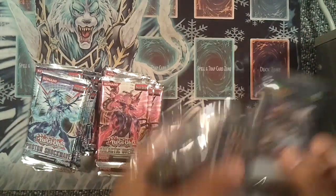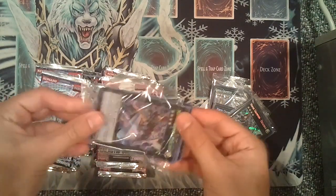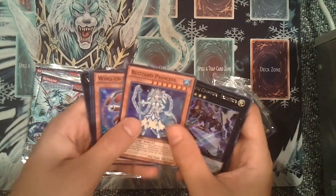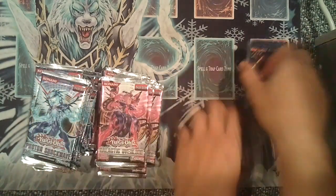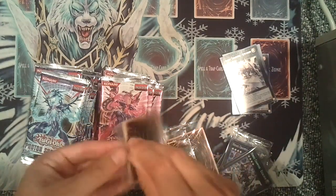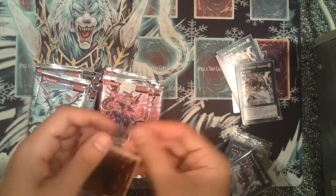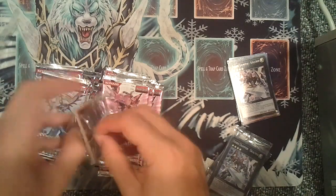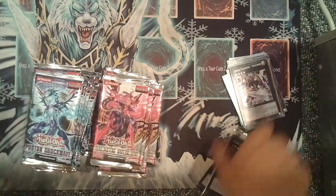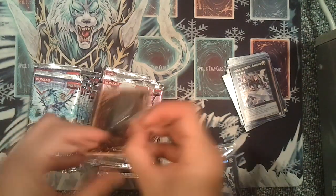We're going to go ahead and open all the promo packs. Of course we have the Secret Excalibur, Blizzard Princess, Wind-Up Rabbit, Lagia, and Zenmanes. Pretty much all awesome cards except for maybe Blizzard Princess, but everything else is very usable, very good. Go ahead and pick up at least one of each tin, maybe even two of each, just so you have a playset of Zenmanes, which is amazing in the extra deck. And Excalibur is going to be amazing — you can basically just double its attack, which is ridiculous. I don't understand why it's not a $300 card.